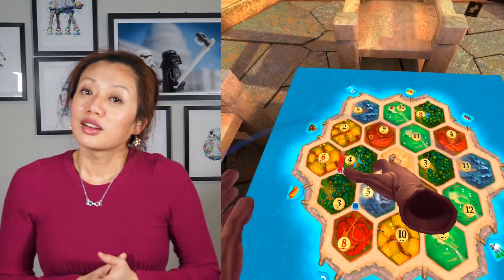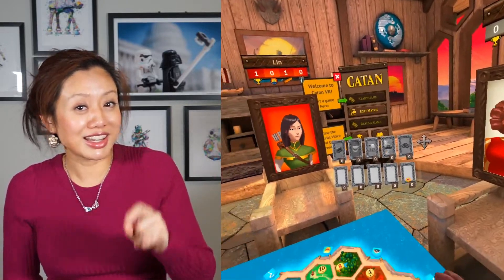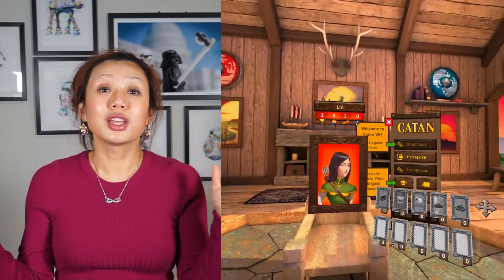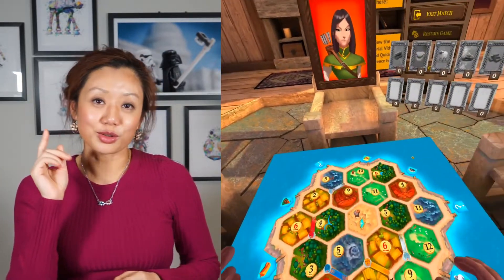The next social game I want to talk about is the famous board game Settlers of Catan. This is another great example of how VR can transform our lives in ways we never foresaw. Remember the old days grabbing pizza and playing this board game with friends until midnight? The VR experience is just as great with friends who aren't next to you — and pizza can still be there too. You're surrounded by cool medieval decorations, and when you trade and build, there are great sound effects.